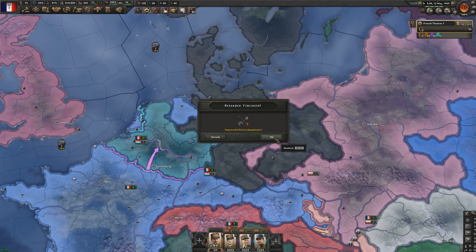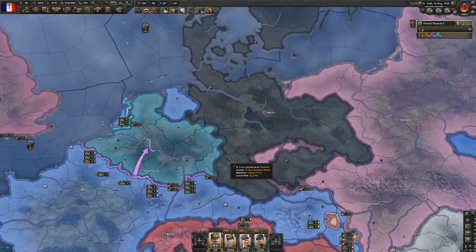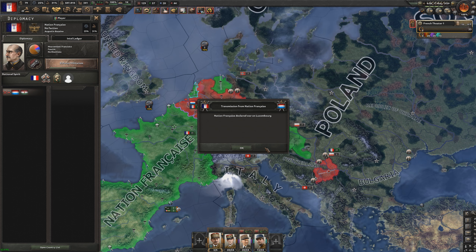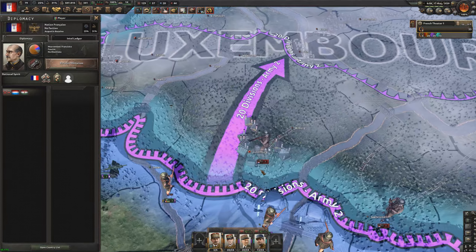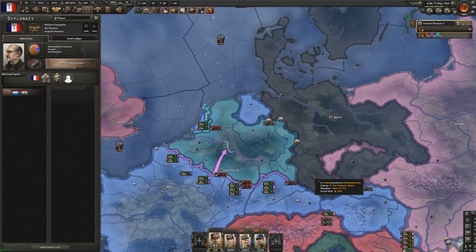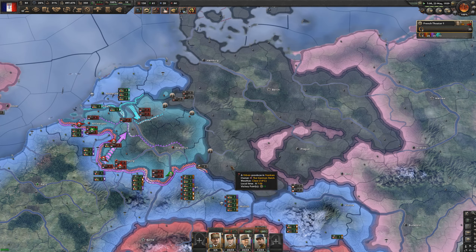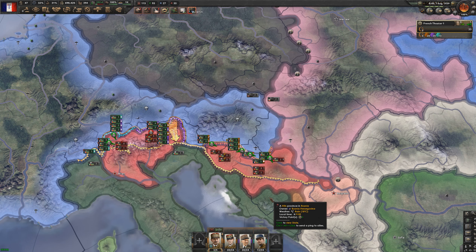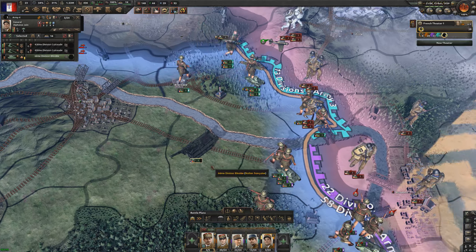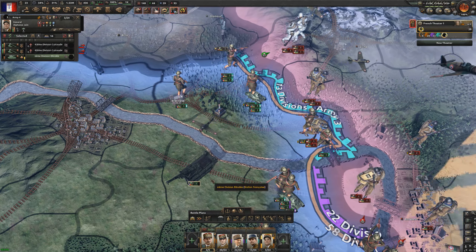The Germans declared war on Luxembourg but Luxembourg has troops ready and is actually taking a lot of land from Germany very fast — very entertaining to watch. We've also declared war on Luxembourg, perfect timing since they moved everything off our border to fight the Germans. Luxembourg, you had a good run. We've also sawed Switzerland in half, and we've deployed our first big artillery tanks — the unit model looks very cool.